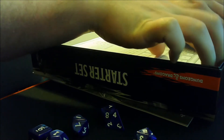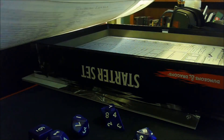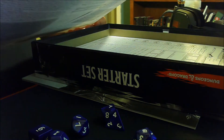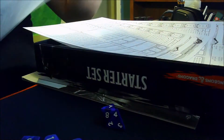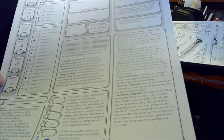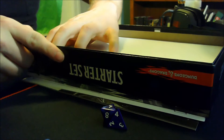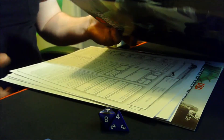We got some pre-made character sheets made out of thicker-than-normal paper — not quite like construction paper, but a little bit thicker. We have a rogue, a fighter, a wizard, and another fighter. On the back you have all your stats, and on the front your normal character sheet. It's pretty cool that it comes with pre-made character sheets — I mean, it is a starter set after all.